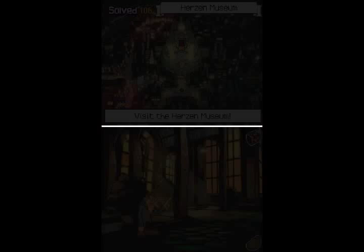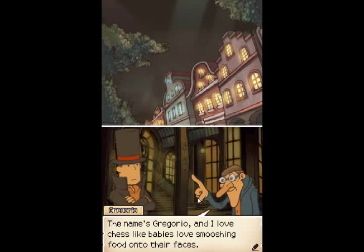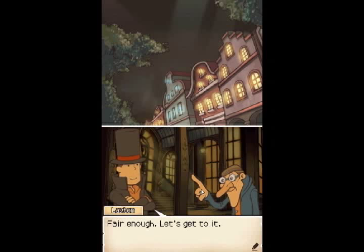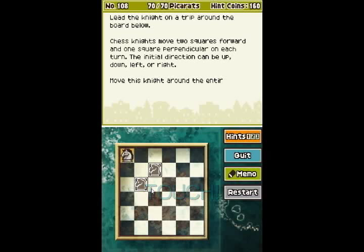But we're not done with him yet. The name's Gregorio, and I love chess like babies love smooshing food onto their faces. We can converse if you want, but first you'll have to solve this chess puzzle of mine. Fair enough, let's get to it. Number 108, The Knight's Tour 3. Worth 70 points. Lead the knight on a trip around the board below — same as we just did.